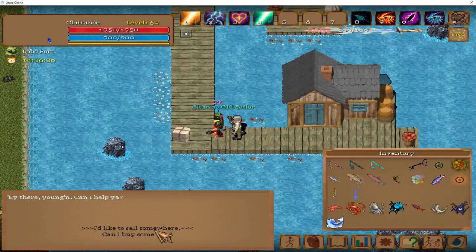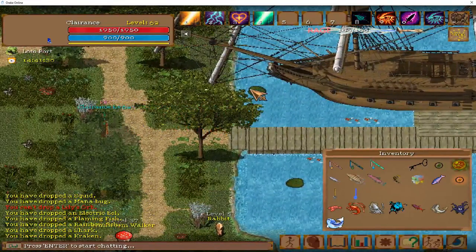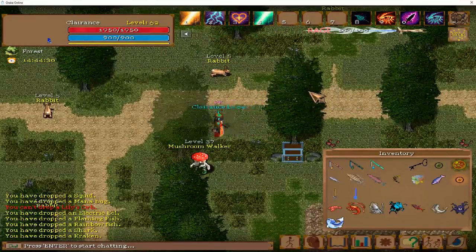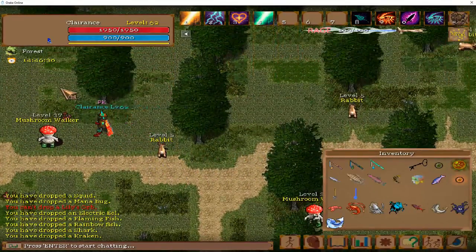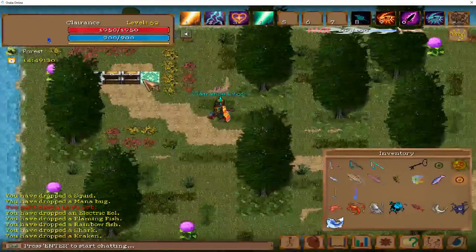If you already have the Dino Orb, you obviously don't need to see how to get it — you can just fast forward in the video. Loto Island — go all the way to the west to the desert panel. Make sure you have your orb with you. If you did not have the orb, just open the chest that's right next to the portal and complete what it says. It's really simple — I can't remember what it is, but I remember it being very simple.